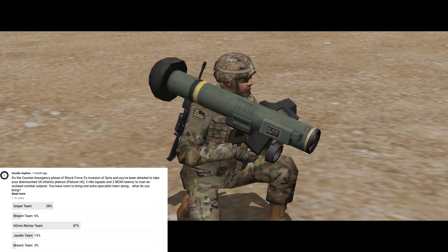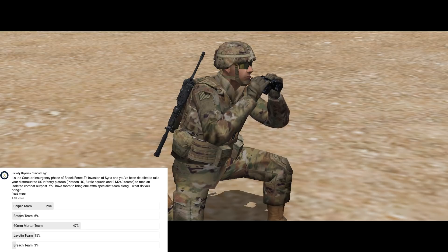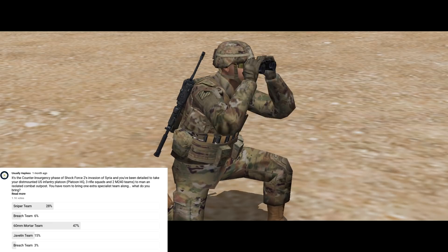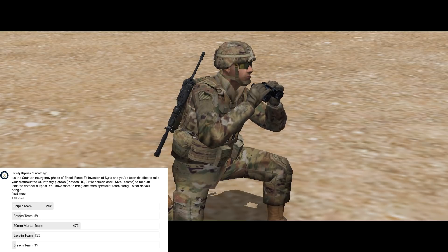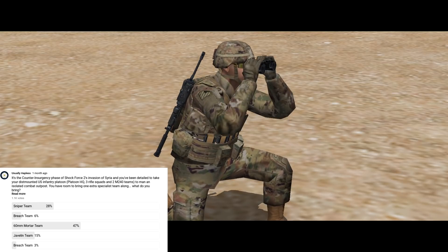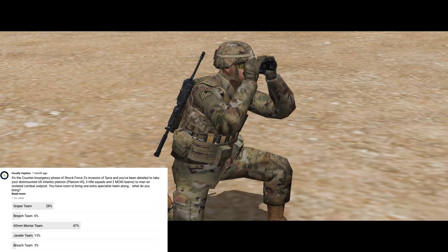I'd make the Javelin a close second to the mortar, mostly for the reasons people left in the comments. Thermals are a big deal, so it has significant utility before you even engage the enemy. When you do engage, it gives you the ability to put a missile pretty much anywhere you like within two and a half kilometres, providing you have line of sight. Granted it's not being used in its intended role as an anti-tank weapon, but that 125mm warhead is not something you want to suddenly be sharing your firing position with. That said, from a practical perspective, I'm not sure that the player's concept of enough ammunition is going to be the same as the people who are paying 80 grand for each missile, especially when you're blapping goat herders on some mountainside somewhere.